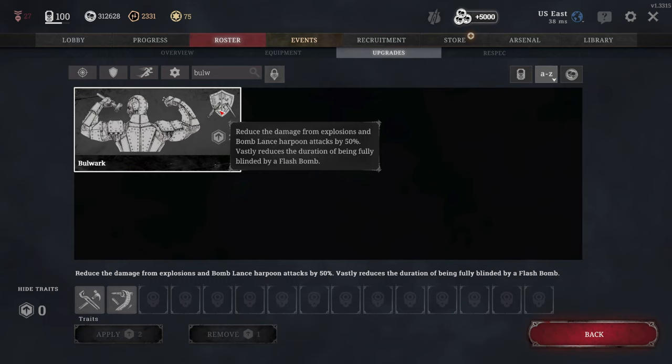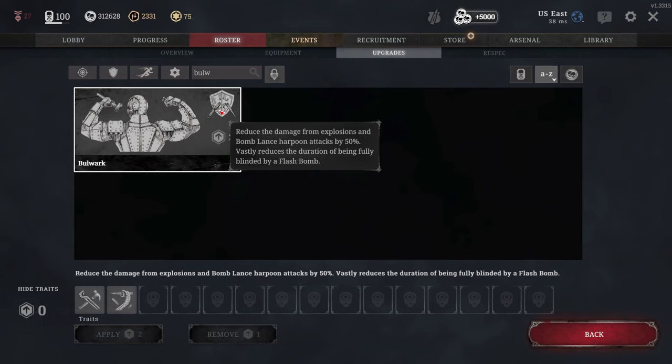You may have noticed that I haven't mentioned two very good traits — physician and doctor. Doctor, before the buffs to the regeneration shots, was the best trait in the game, even at 9 points. It doubles the health restored by first aid kits, effectively doubling your uses of them. I don't think doctor is a must-take anymore considering its cost, which means physician isn't as good either. They're still useful, but if your primary method of healing is regeneration shots, you can supplement them with your first aid kit, and the points spent on these traits would be better spent elsewhere.